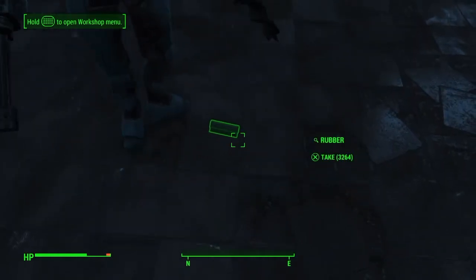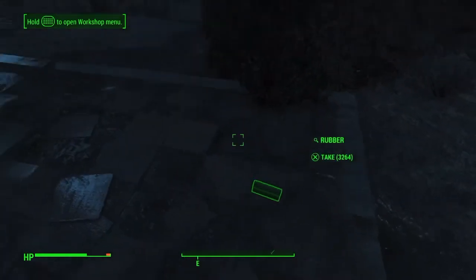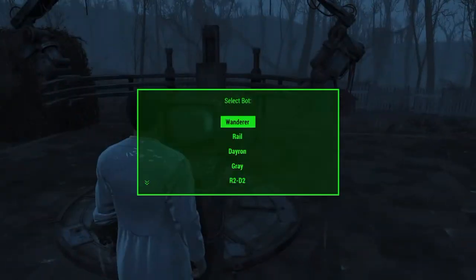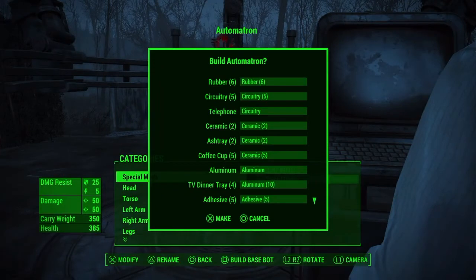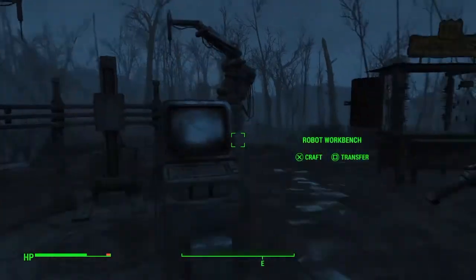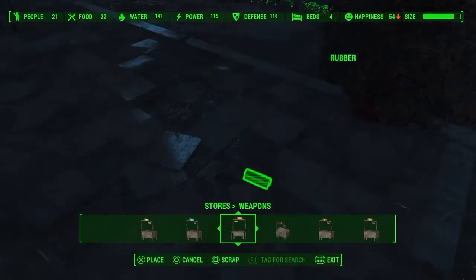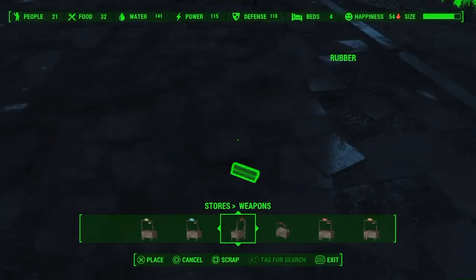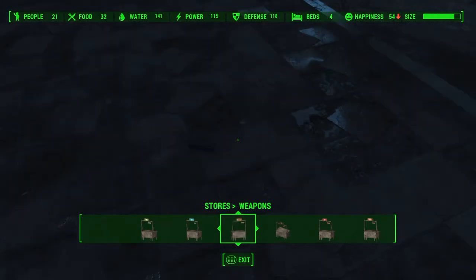First I'm going to show it to you on individual resources. Say you wanted to just get a ton of rubber — rubber and ceramic are a pain to get, those are the hardest resources I have for finding. So say you want that — you're going to get a stack of rubber, or things that have rubber in them, because you're going to be scrapping it, so it's going to break down into rubber in the end. You might as well just get a stack of rubber.